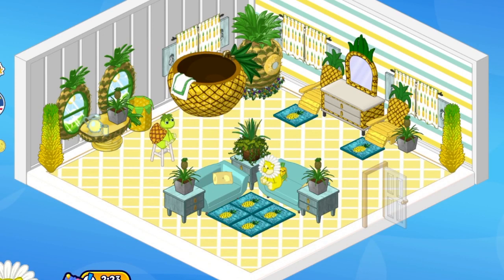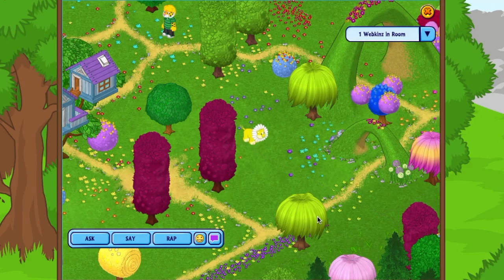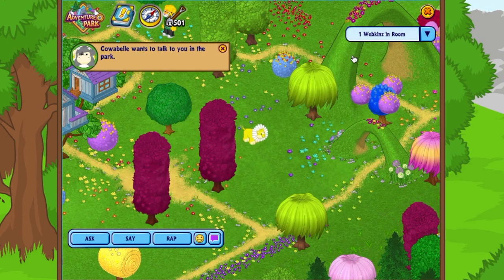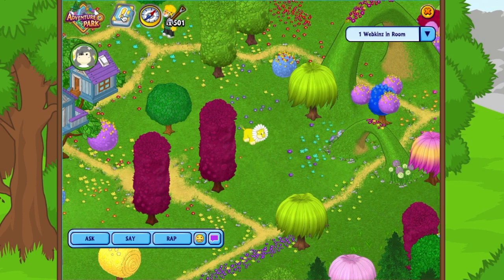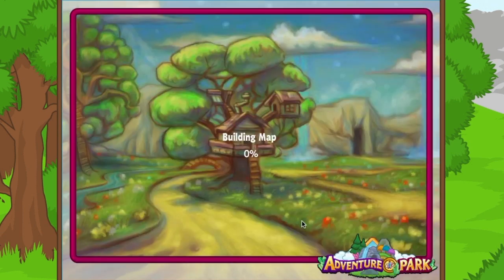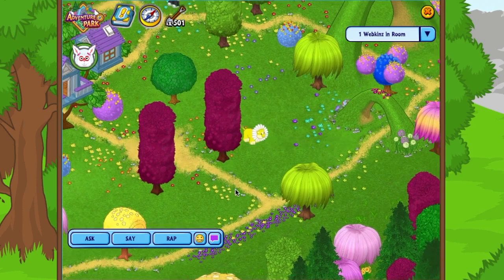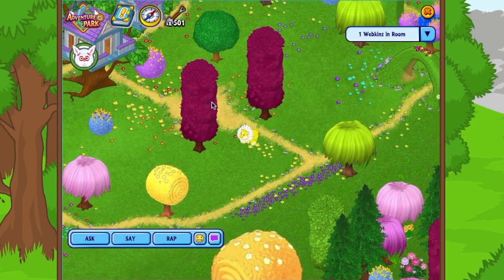We're going to try doing the Deep Water Dilemma today, so I'm going to purchase that and then go back to our room and drag that from our dock into our room — that opens up our quest. Every quest starts with a meeting with one of the Kins. You'll see all the quests available to you, which come from adventure park quest packs or owning an adventure park series pet.